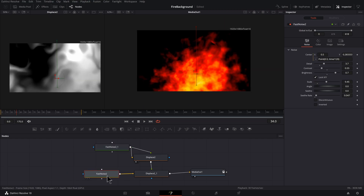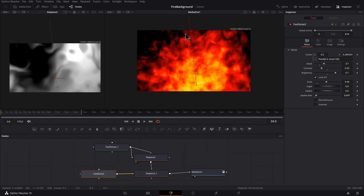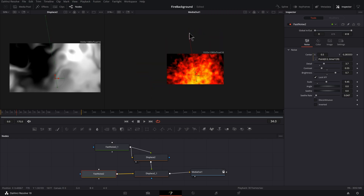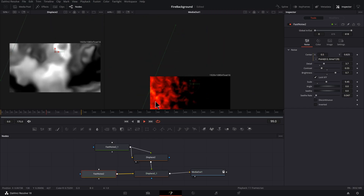Another fun thing is to come back to your original fast noise and grab its gradient end. If you want an explosion effect, or need the fire to be smaller or bigger — maybe covering the entire screen — take this end and bring it out. You can also move this part around, which gives you a lot of fun ways to animate. You can make this into a transition, or have fire coming from the side of the frame.